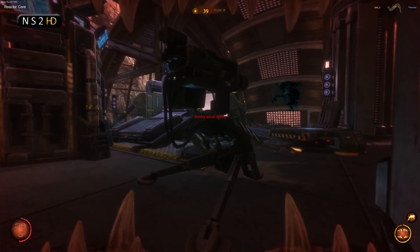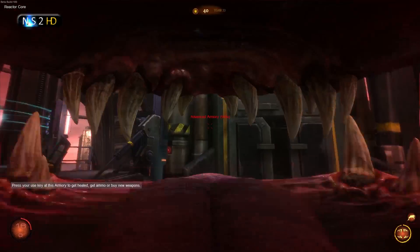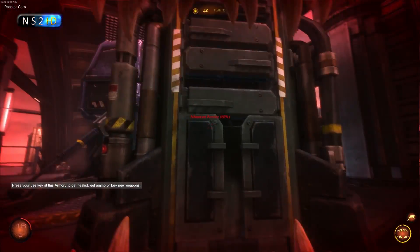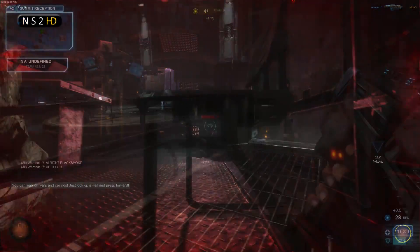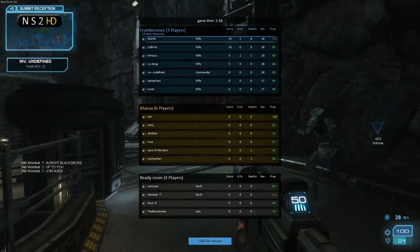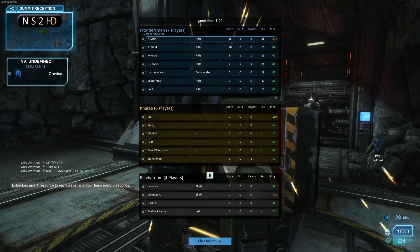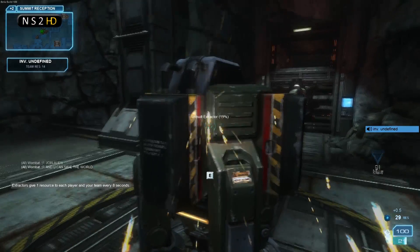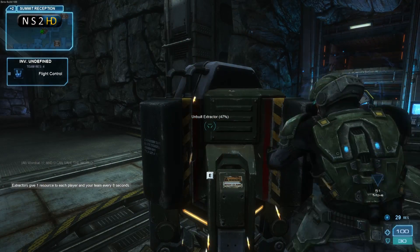The new occlusion culling systems which cut down on hitching, the new animation system which smoothed out a lot of the animations, the new atmospheric lighting — which as you can see there, the lighting coming past that turret was just looking fantastic — the anti-aliasing, all that came in. With it came a couple of bugs, and build 189 has just solidified that build fantastically, and it is just so enjoyable right now.